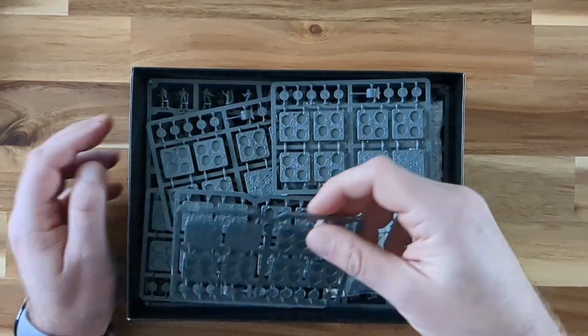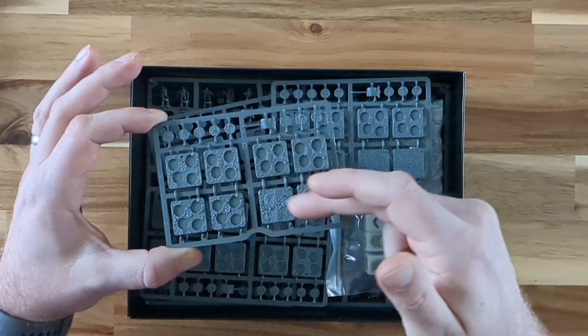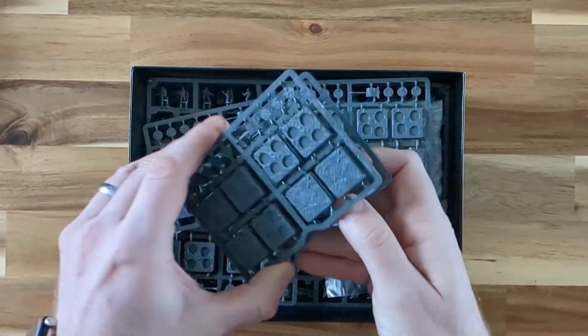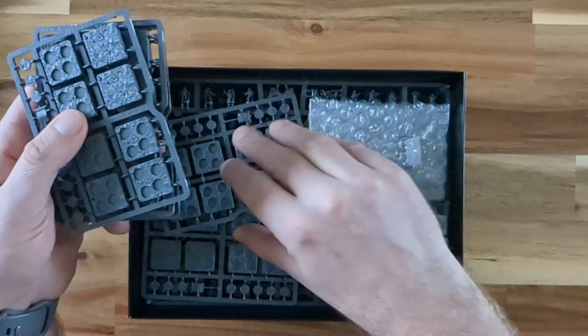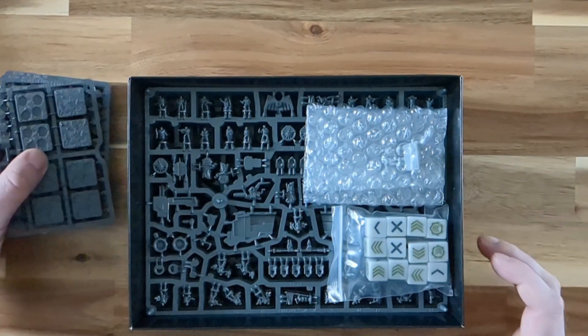Bases. If you haven't seen the Armoured Clash bases yet, they are cool. They're all textured and they have little holes in some of them, or some of them blanked off. You've got little flags for commanders. I'm guessing there's plenty of them in there. Let's have a look. Plenty of bases — put them to the side.